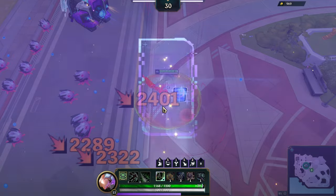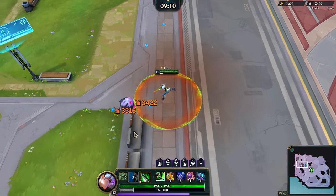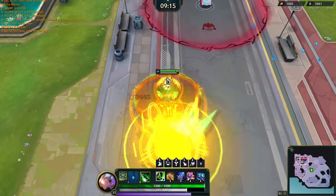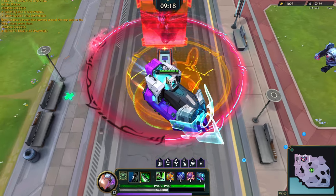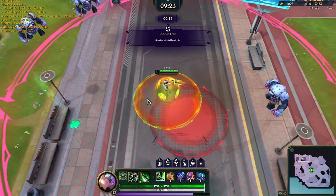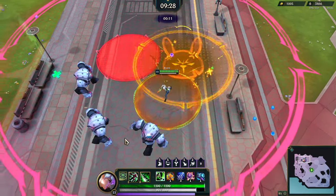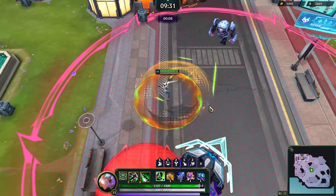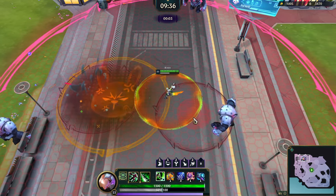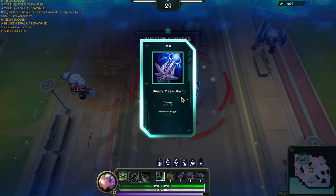Bada bing bada boom — even more damage on the second hit! I like that bunny hop. Belveth trial me all day! What is my trial? Survive within the circle — that's easy. If I get in trouble, I'll just ult. That second explosion helped out a lot. I survived — that's just that easy. No enemies even wanted to challenge.